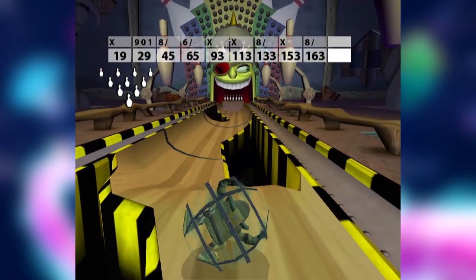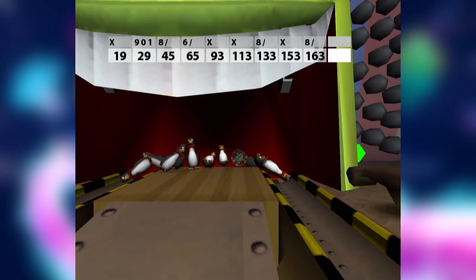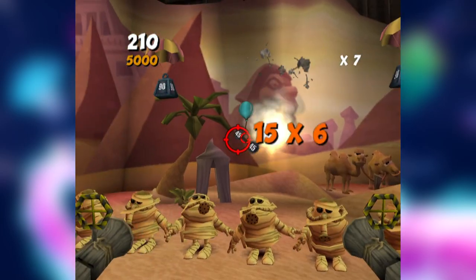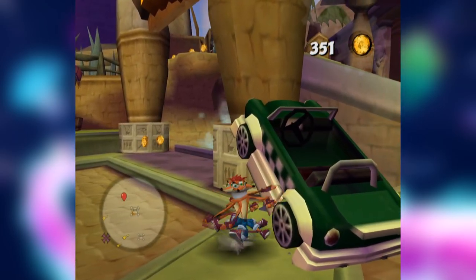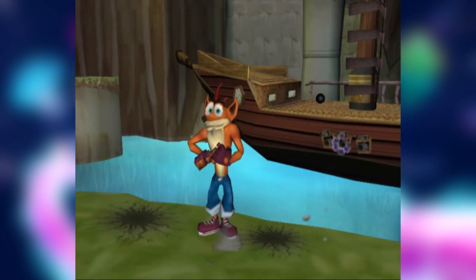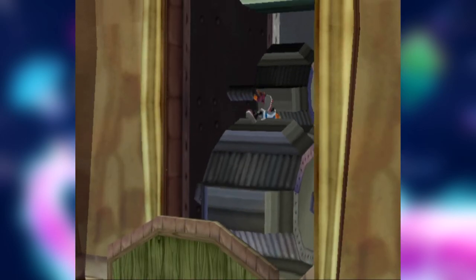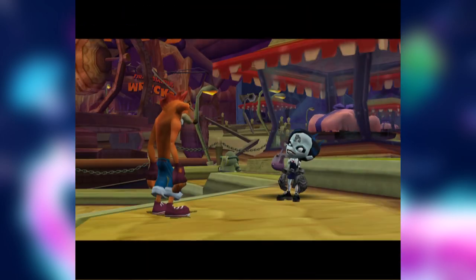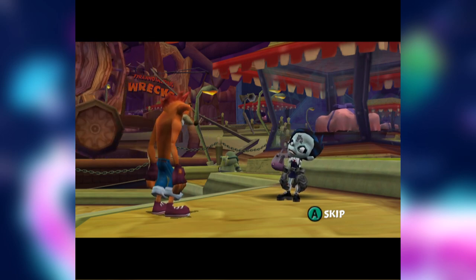By far my favourite minigame is Von Clutch's Lanes — it's a simple bowling minigame but you can unlock a more advanced version later on. The other minigames aren't really worth mentioning; the majority of them are very similar and some are just reskins. If you don't want to play the minigames, you could go around looking for the many dioramas scattered around the park, which are just various ways of killing Crash. Some of them are genuinely quite disturbing.